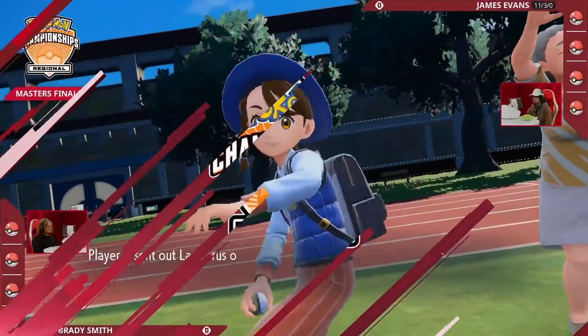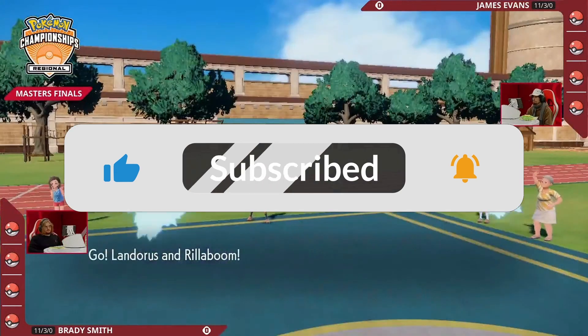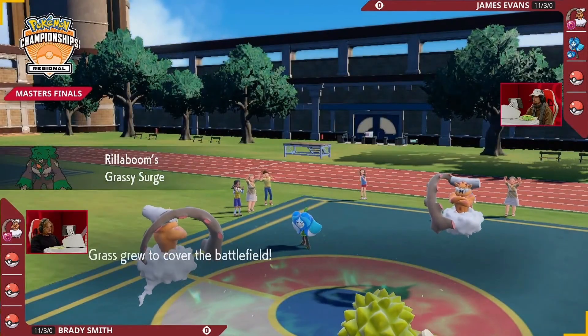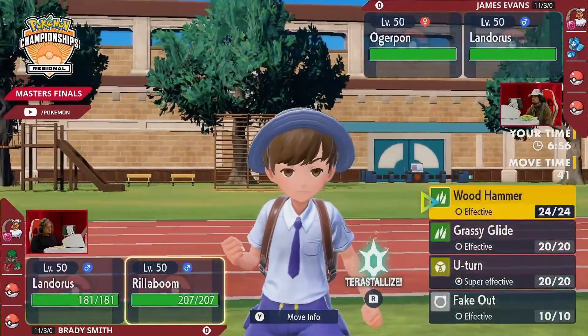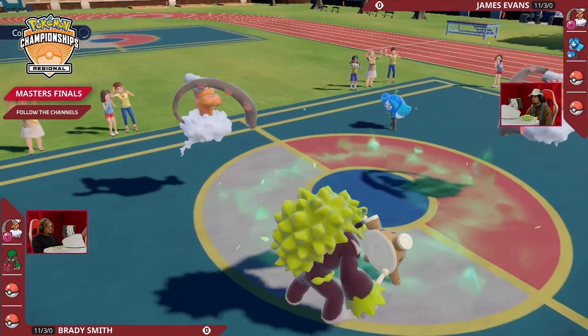Cannot wait to see where their head is at. It'll be Landorus-Incarnate and Ogerpon Wellspring for James, Landorus and Rillaboom for Brady. There's no speed control in this matchup, so all the Pokémon have similar speed tiers depending on how they are trained and how those speed tiers interact, which means priority attacks are going to be even more important.